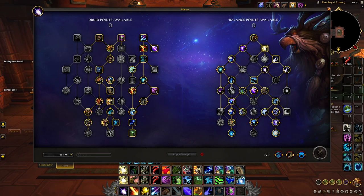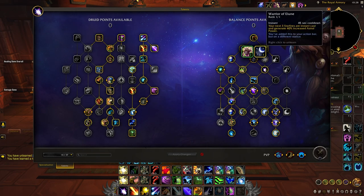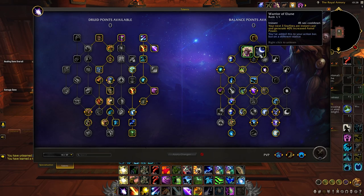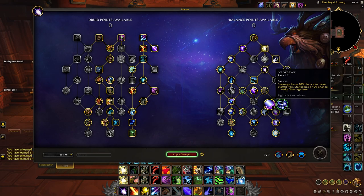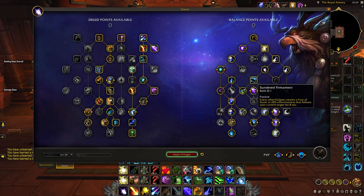This is the general build for Moonkins across most content. If the fight is pure single target you can opt out of Starfall and Ethereal Kindling to pick up Warrior of Elune and Nature's Balance for extra single target throughput — Warrior of Elune gets you into eclipses much quicker and Nature's Balance generates passive Astral Power. The only other change for Mythic Plus is taking Starweaver instead of Rattle the Stars for some extra priority damage. You could also take Umbral Embrace and Sundered Firmament instead of Denizen, but this build isn't really recommended unless it's a raid encounter with sustained AoE damage.